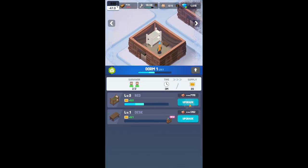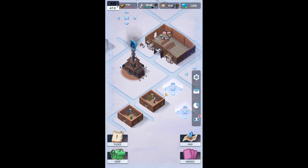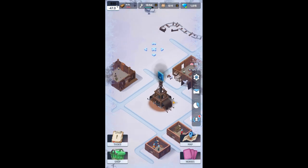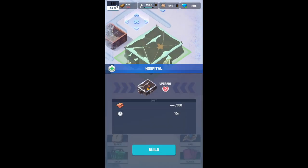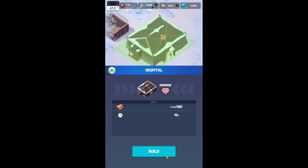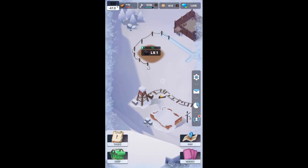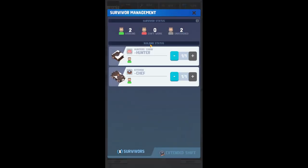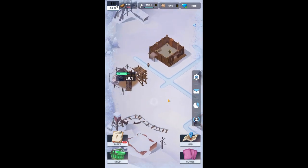You have to do more coal and things like that so you can upgrade your buildings. This next one requires coal, so we need to find out where to make coal. There's a hospital — we do need that, very important. There's our coal mine. Currently we have one chef and one hunter, which is very important. If you don't feed your people, they get really upset.